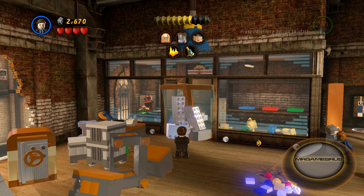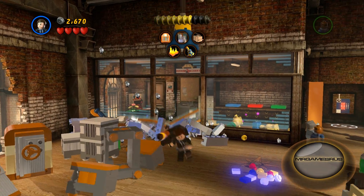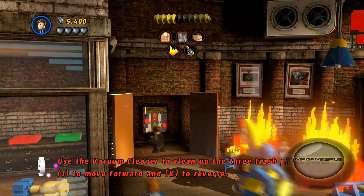For his interaction skills, Agent Coulson can destroy silver bricks with his destroyer gun and use control panels.